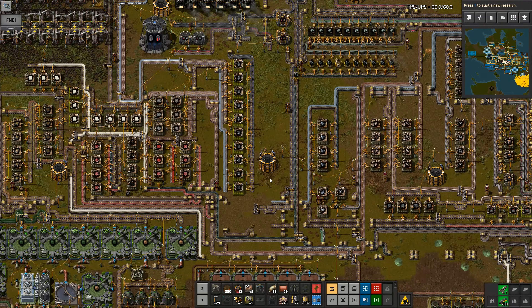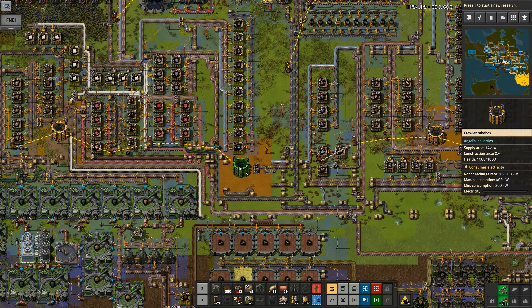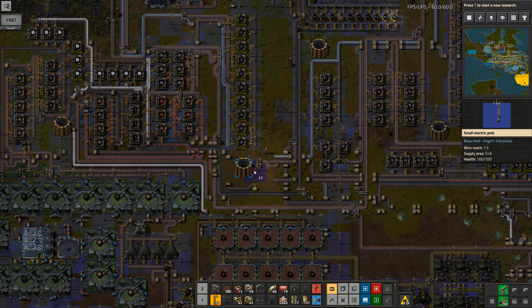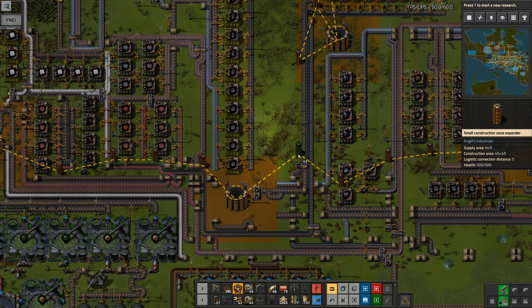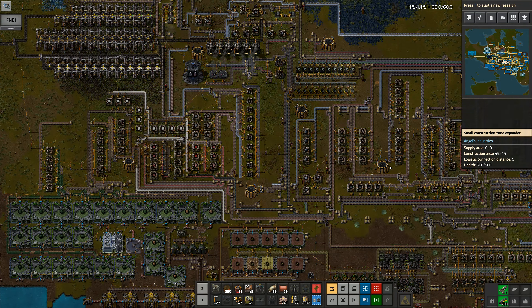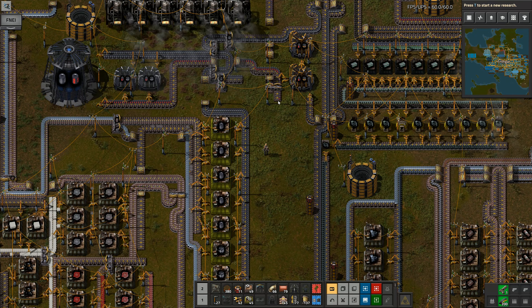That was really easy, wasn't it! I hope you were following along - there will be a test afterwards. I'm going to get rid of that one, pop that one down there, run up here and dump another one there. I'll put a power line onto that one and run down here to put a power line onto that one so it's joined into the network. I've got science analyzers there and data cores there - those three are all done. It's cleared a little tiny bit of space in here as well.